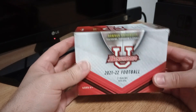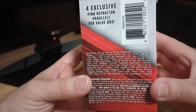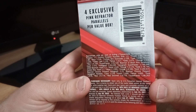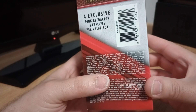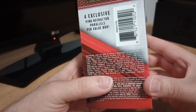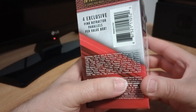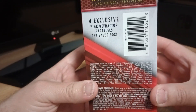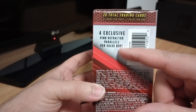There's some stuff you can get: numbered chrome, a lot of chrome — purples, colors, blues, greens, aquas. Look at that red shimmer — it's one in nine thousand packs. Super Fractors are one in 48,000 packs. And then you get four exclusive pink refractor parallels in each one of these boxes.